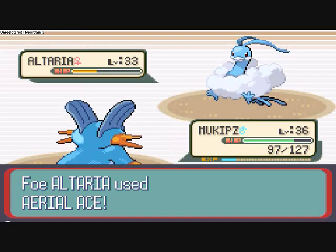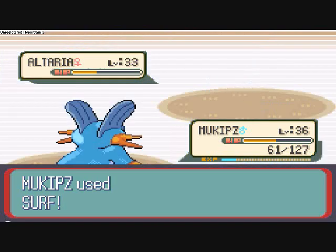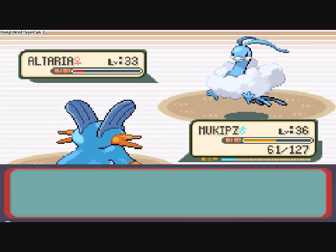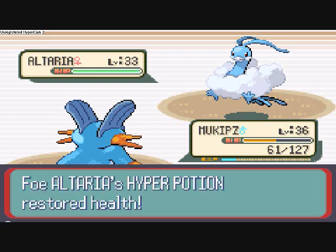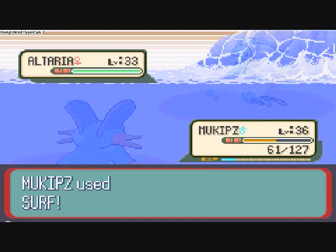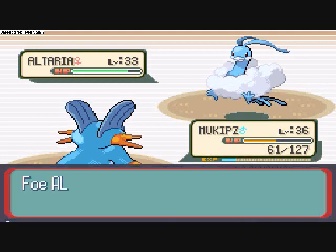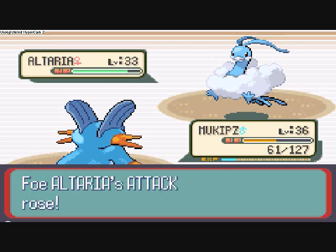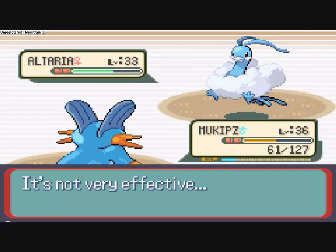Hoping for the second one of those. Aerial Ace is a Flying-type move that's always guaranteed to hit, so I really recommend using it on most Flying-type Pokemon. Even though it's not the most powerful move, always making a hit's not too bad. And they would keep using the Hyper Potion. If they keep using Dragon Dance like this, it'll give me enough openings to blow through them, but if they use it enough times, I won't even be able to make a hit.